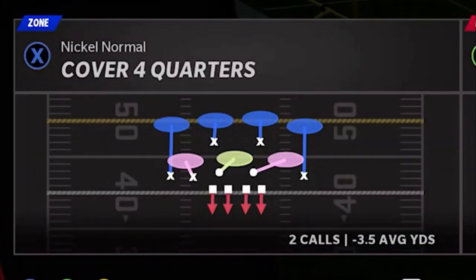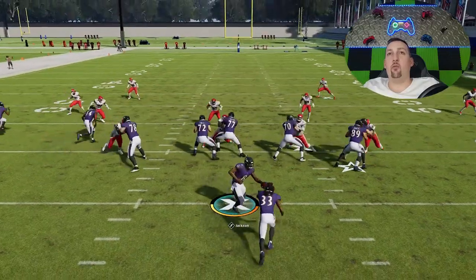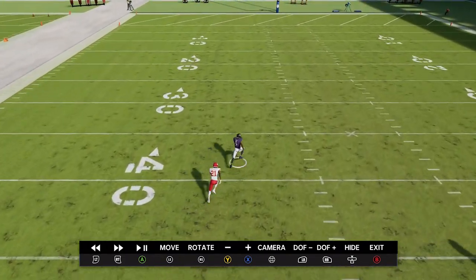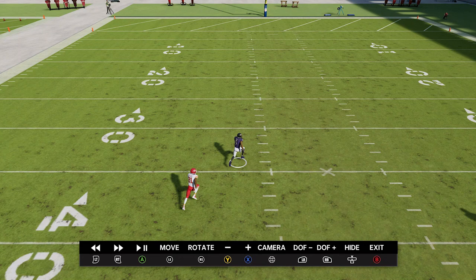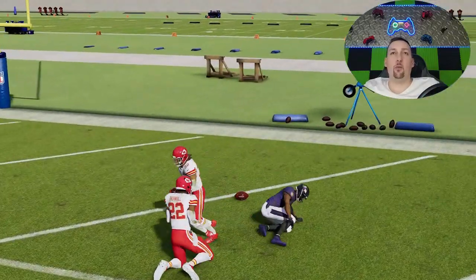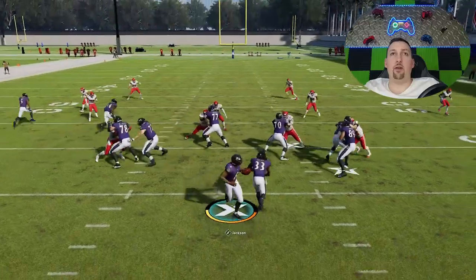This is also a very big play against cover 4. We'll start with cover 4 quarters and cover 4 drop next. The setup is the same — just motion this guy across, let him get set, and we'll have the exact same success on the exact same route. He just ran right past the assignment — another explosive one-play touchdown. There's something about this formation where making that motion is really what makes this play successful against most defenses. Simply motioning that guy across messes with the AI — cover 2, cover 3, cover 4 — that wire out just breaks every single defense.